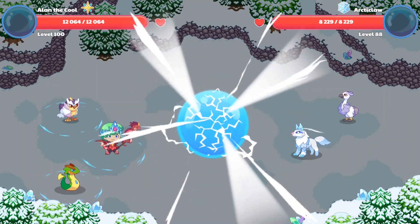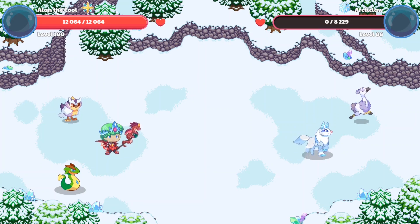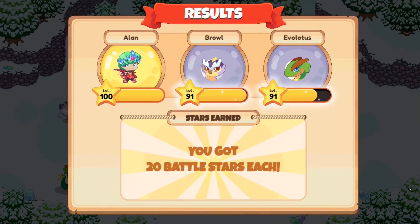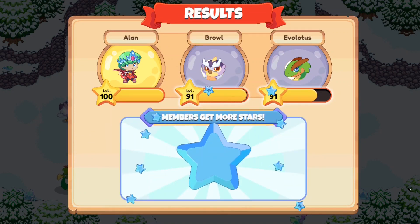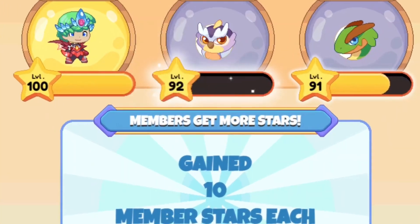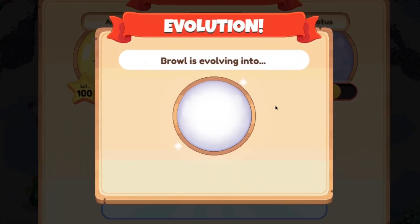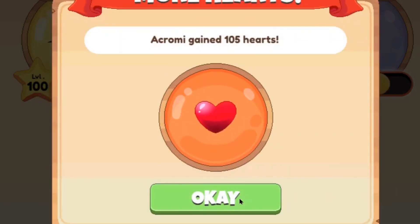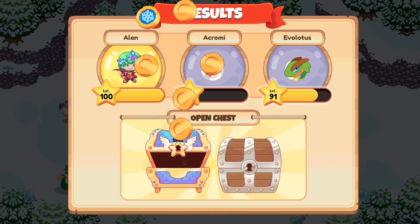Here we go, we're casting our Supernova, which should be able to obliterate both enemy pets at once, so now we should gain enough stars to level up. Let's let these pets run away and collect our stars. Our Browl has reached level 92, and now it is evolving — drumroll please! An Acromill! There you guys go, we finally got ourselves the pet, and it seems like it gains 105 hearts per every level up, which is pretty cool. We also unlock the Snowling Ball spell, which is also actually pretty cool.